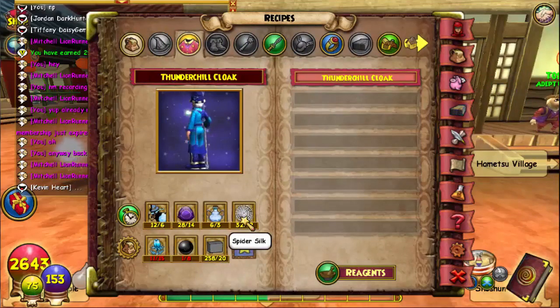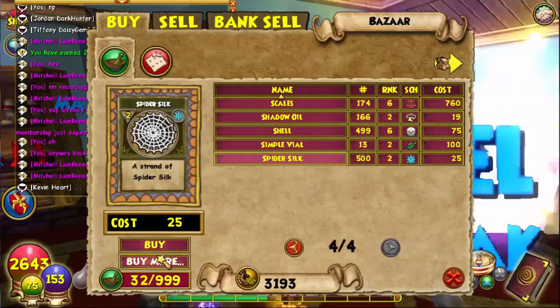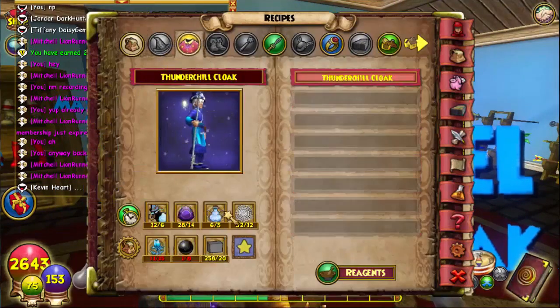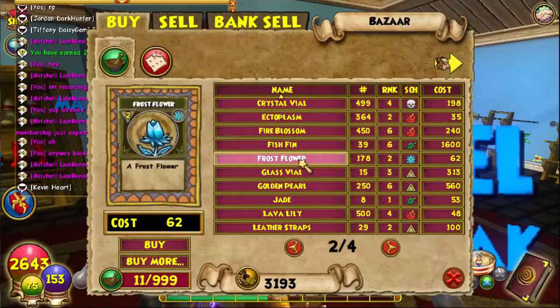Next reagent is Spider Silk — I'm pretty sure you can get it in the Bazaar. Spider Silk can be found there — there's like 500 available at 25 each, so you won't have a problem getting this reagent. Next is Frost Flower — that can actually be found in the Bazaar as well. Shouldn't be too hard.